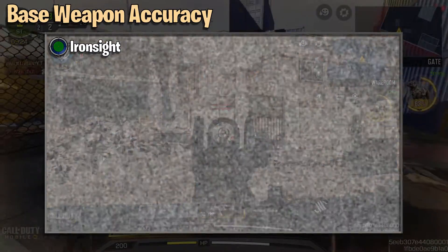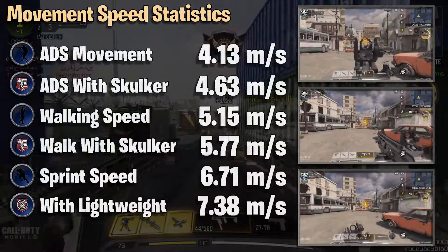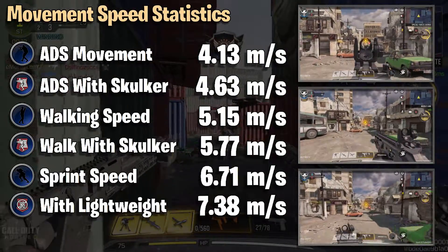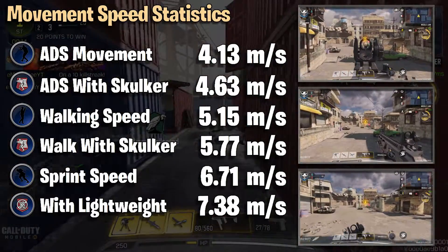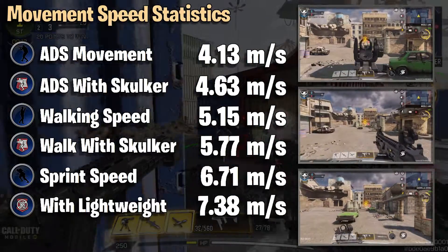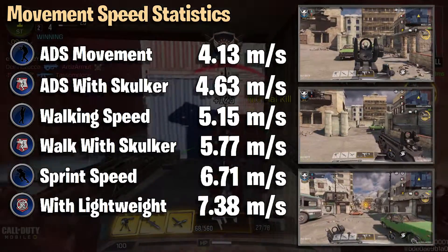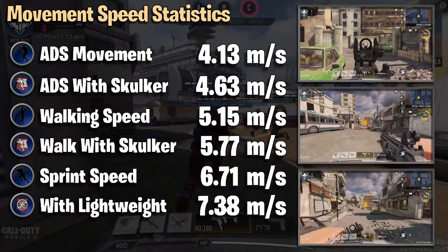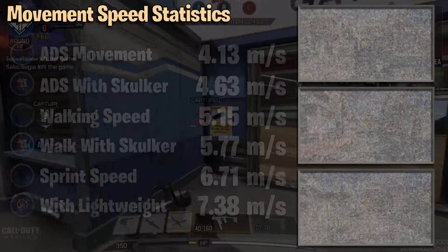As for the iron sight, it's clean, it does the job, it's not too distracting — no real problems there at all. Fennec movement speeds are up next. ADS movement is nice and swift at 4.13 meters per second — obviously you could chuck Skulker in if you want, up to you. Walking speed is 5.15 meters per second, great sprint speed of 6.71 meters per second, and with Lightweight that's 7.38 meters per second — you can really zoom around the map with this weapon.